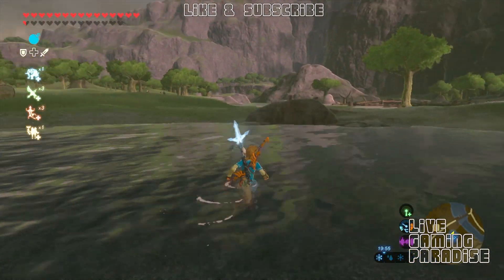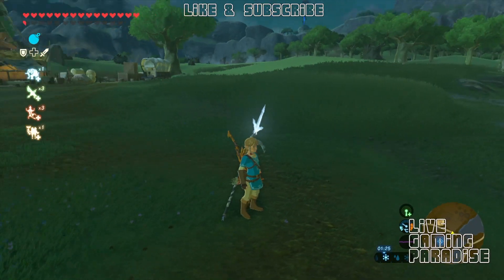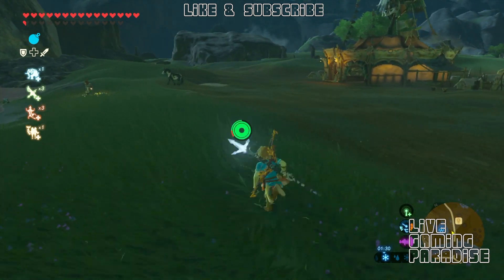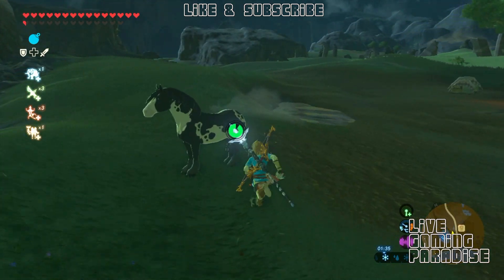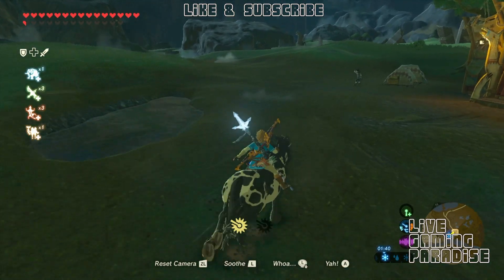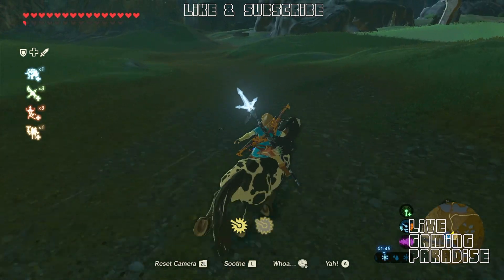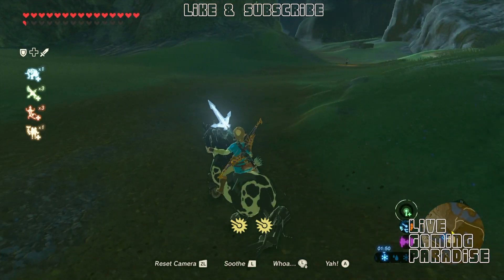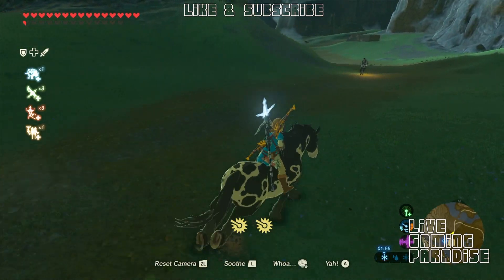We're going to go and find the guy that sells the meat. This guy walks around from the bridge to the stable, but there are parts of the day that he doesn't walk there, and at night time he doesn't walk at all — he's asleep, like most NPCs in the game. So I rode all the way down here and I couldn't find him. There was a guy walking down here, but it's not him, because the guy we're looking for has a shield on his back.